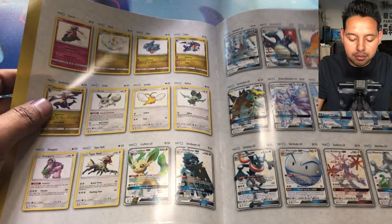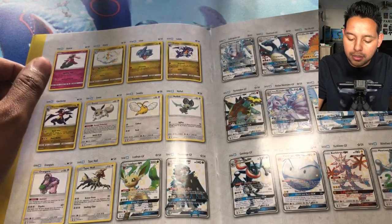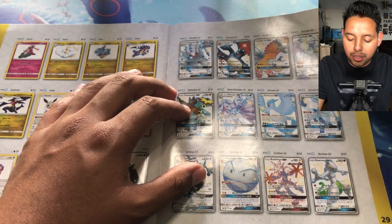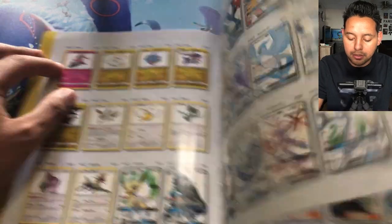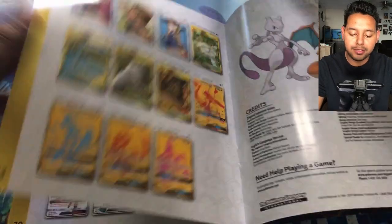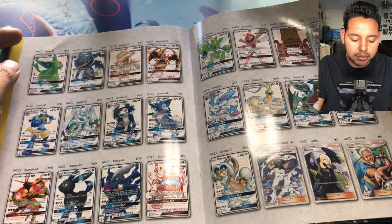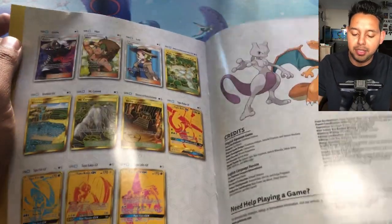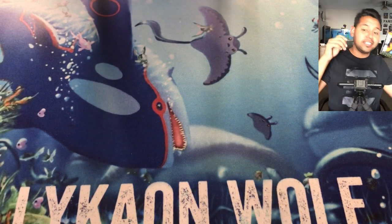I got Garchomp shiny, I got this one. I believe I pulled the Leafeon shiny and the Ninetales shiny, and those were the only full shiny cards I have — besides the promo cards. Those are the ones I have. I need any of these — any of those charts please. I'll set this to the side because I usually keep these.